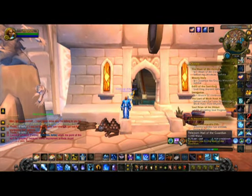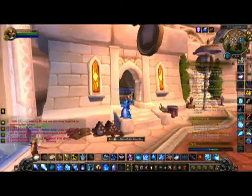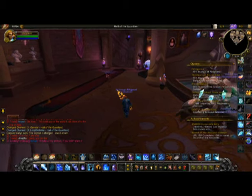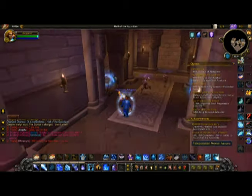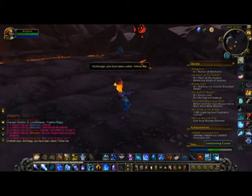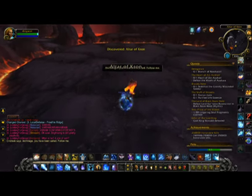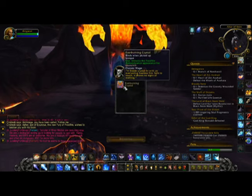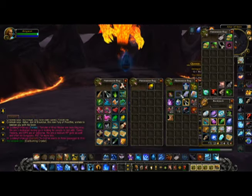Once again, once you get this two-hour buff, you teleport to your class hall and go downstairs. You click on the portal — you can click on any of the portals — and instead of going to where you're supposed to go like Azuna, you'll go to Frostfire Ridge. You follow the fiery elemental guy, click on the item, and you get the hidden artifact appearance.